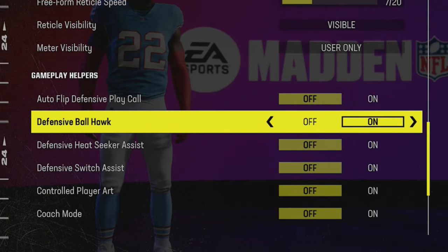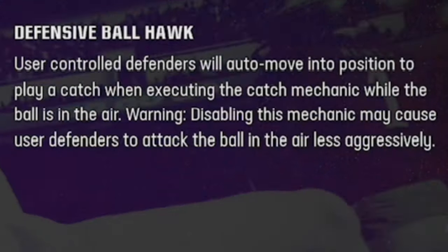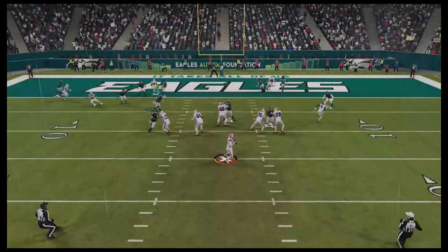The only thing I keep on in this menu is defensive ball hawk, as this will make players move into position for interceptions automatically, often setting me up for easy interceptions before I even click onto the defender.